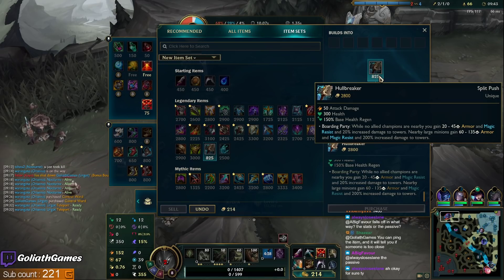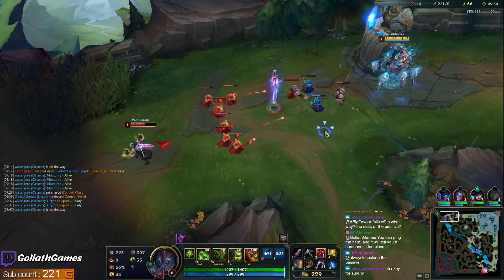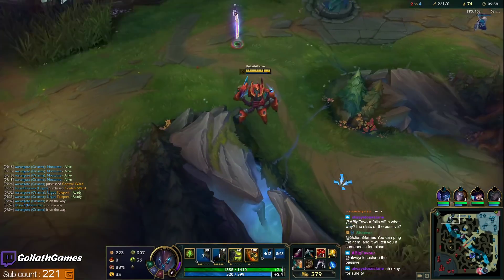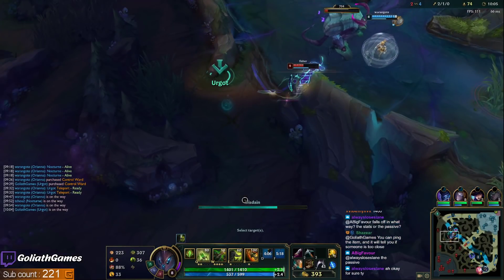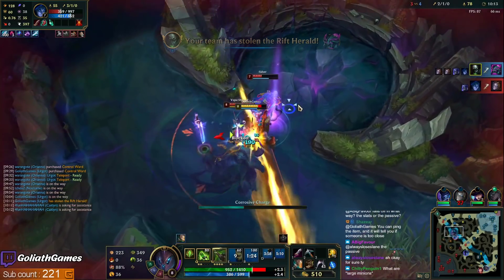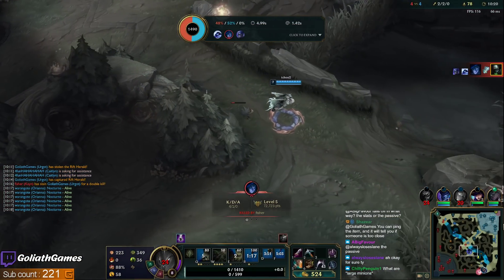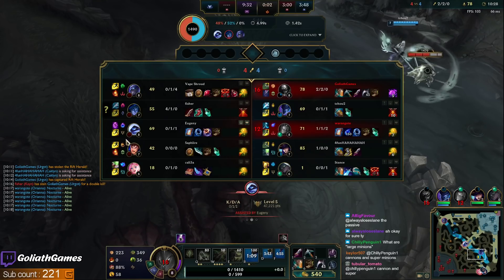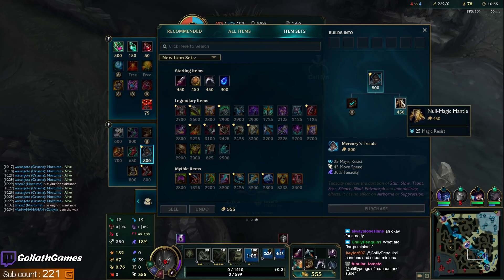Oh, you can ping the item to see if someone is close to you — that's interesting. It's weird how it doesn't say the range; I feel like it should. I'm gonna TP back — I do not want to fall behind. Level 9 will be really good for me, especially against Shen; it's just easier to play around the W when you have the toggle. Airball — got it. Well, we got it. Maybe they can get Dragon. I feel like it's definitely a Merc Treads game — they don't really have auto attackers.